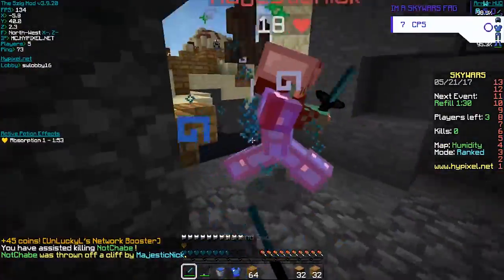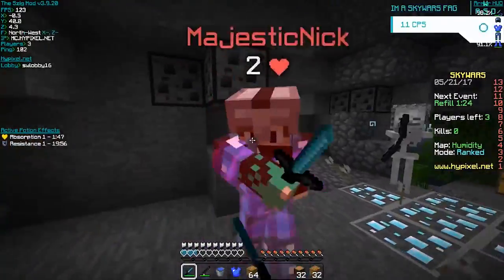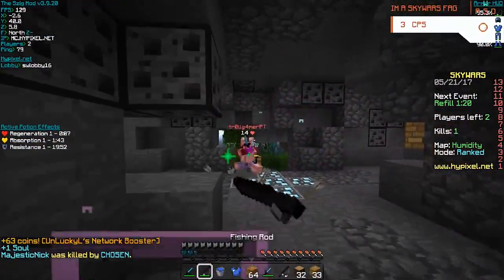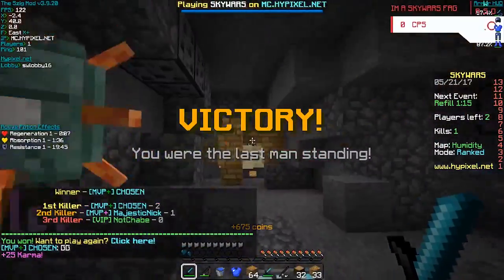At number two we have Chosen with a pretty clutch ranked play and a nice clean two kills. So he's at middle fighting Majestic Nick — it's a pretty good fight, they're both really geared, so it's close and intense. He manages to come out with a win with only two hearts, but someone comes in for the cleanup. He has no chance to heal, so he's forced to fight — uses nice rods, keeps some distance, manages to tank it out with his armor and the rejuvenation, and kills him with one heart left. That was godly.